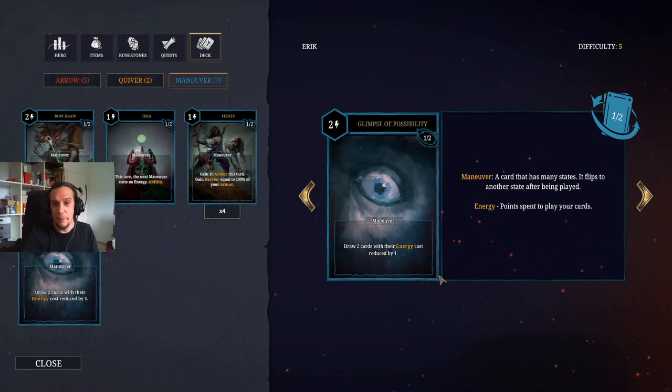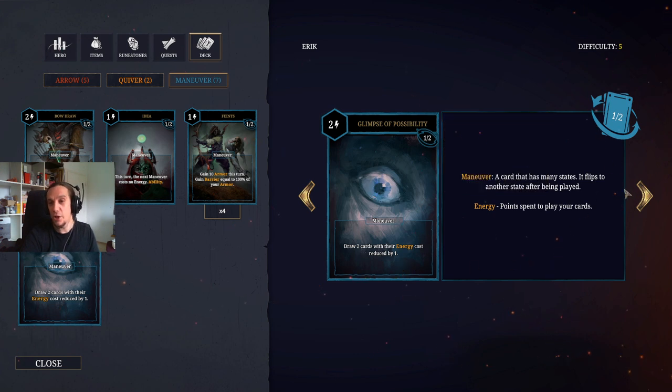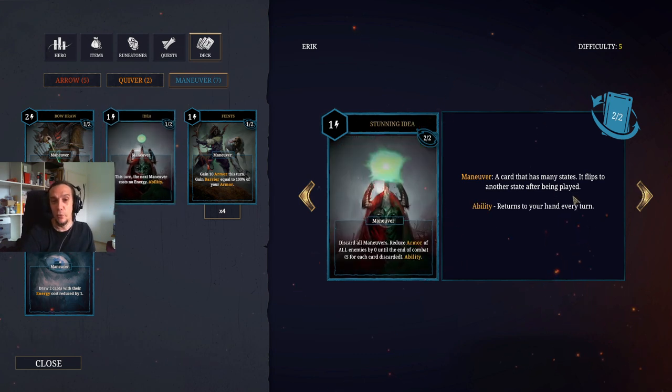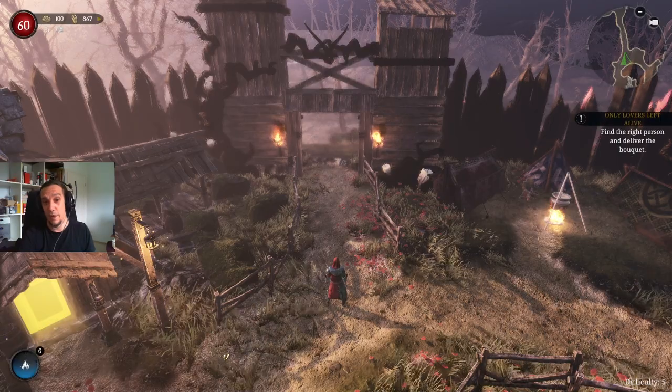The other card is the Glimpse of Possibility, letting you draw two more cards with reduced energy costs, and the other side lets you discard all maneuvers and redraw cards. The Apostate comes with options to utilize all those maneuvers in your hand into big explosions like armor disruption or a massive redraw. Really, really useful things.